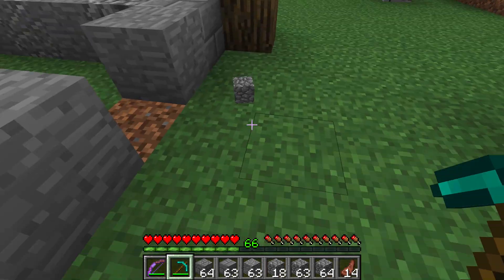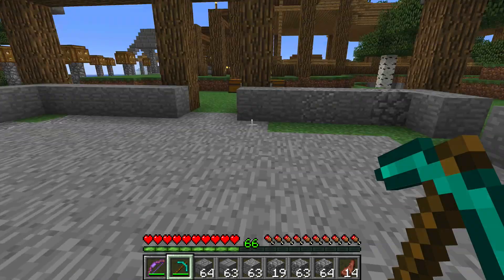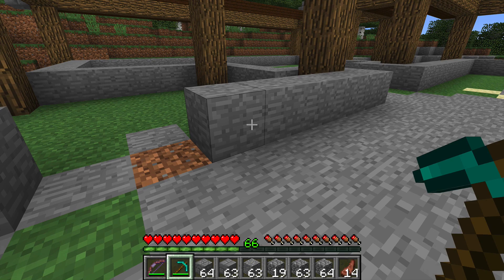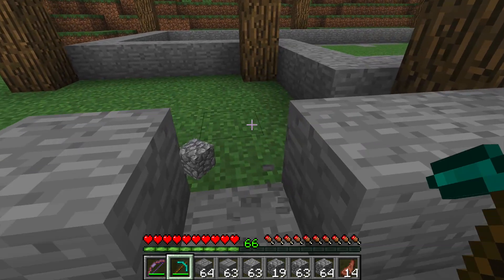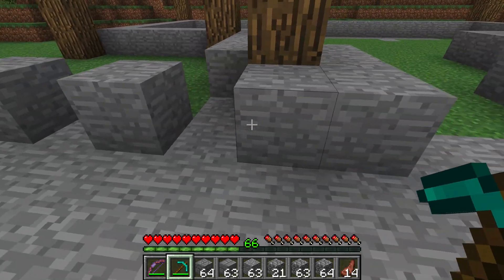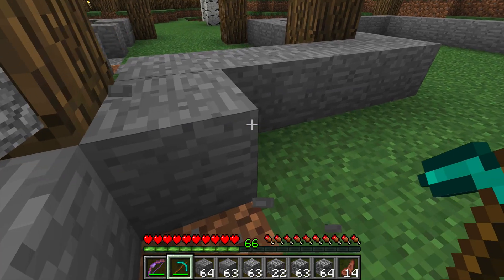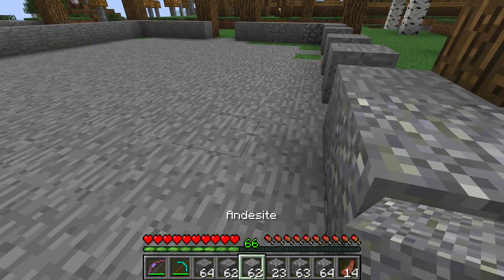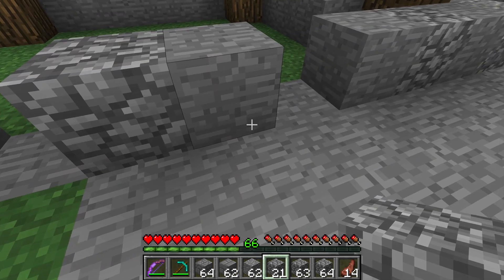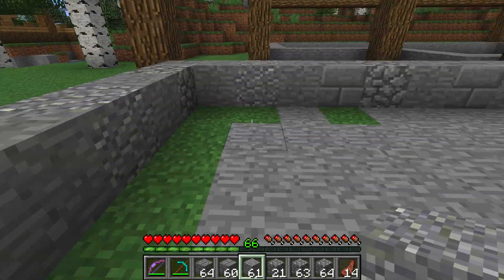I'm going to be creating cobblestone as a result of taking out this smooth stone. I don't know why I used smooth stone - I just had a load in my inventory so I started laying it, then I realized I wasn't using cobble. But it doesn't matter because I'm only going to turn it into cobble anyway. No one needs that much smooth stone in their life. So I'm going to carry on doing this, creating the walls, and once I've done the walls I'm going to create the ceilings as well.